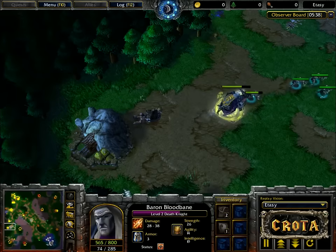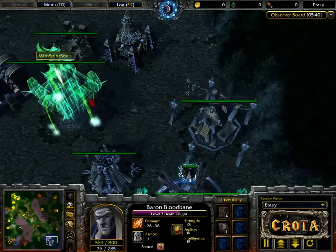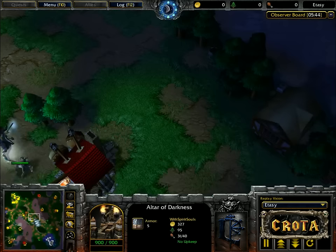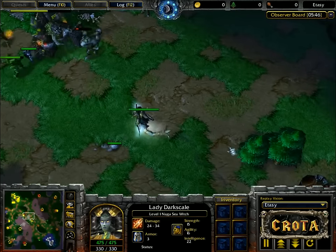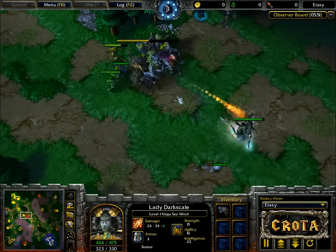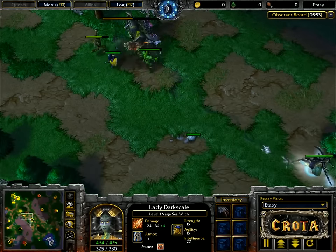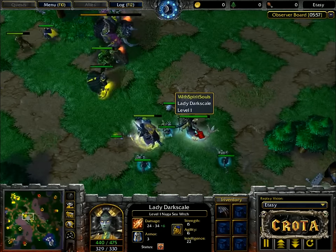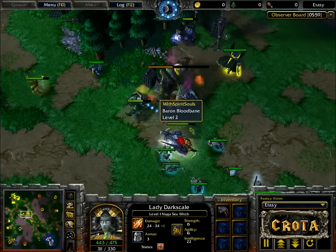Are we going to see a different hero? Yes — it is going to be a naga sea witch as the second hero. The naga sea witch did not get that kill though, and Lady Dark Scale is now backing off. The naga sea witch being brought over is a much more aggressive unit, knowing that any fleeing unit is going to have a very difficult time.